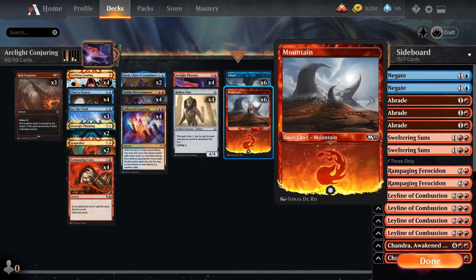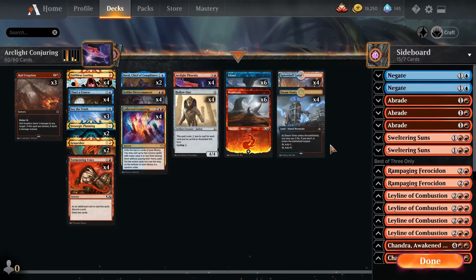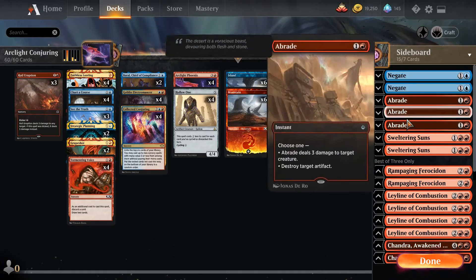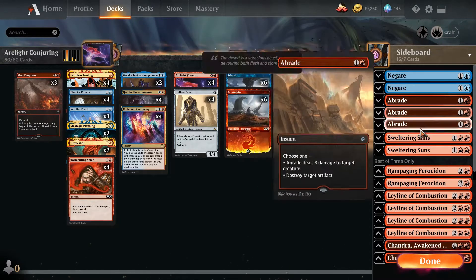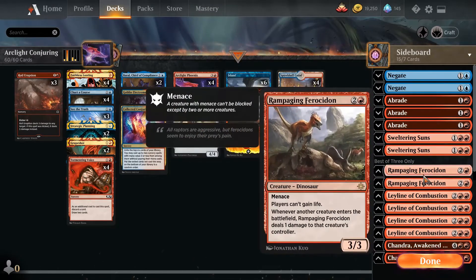Lands are pretty simple — six and six basics, four Steam Vents, four fast lands. Nothing too special. Sideboard: a couple Negates for important non-creatures, an Abrade for when we really need more creature removal or artifact destruction like Grafdigger's Cages, and a couple Sweltering Suns for sweepers. Rampaging Ferocidon to turn off life gain, since life gain decks in the format can climb out of range.